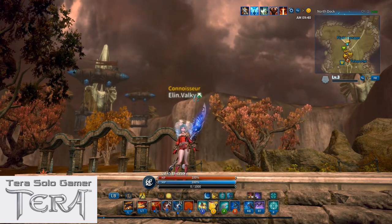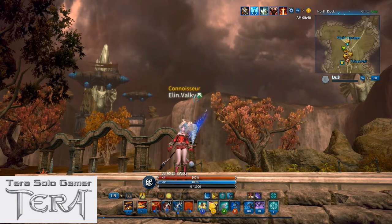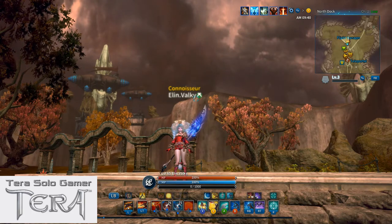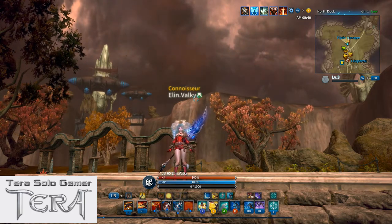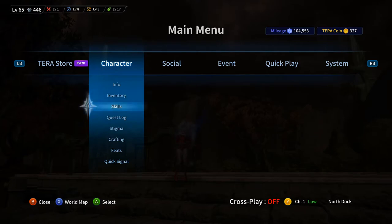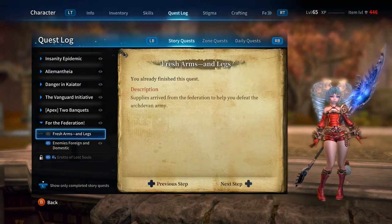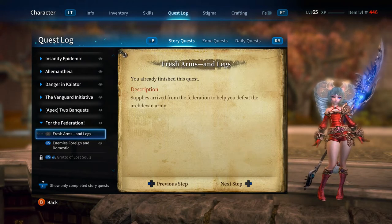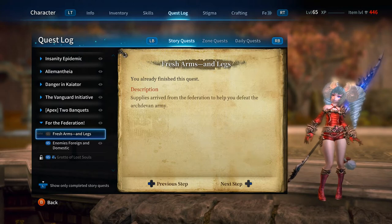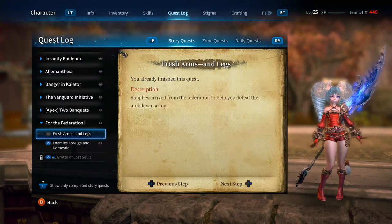To get the Transcendence Circlet in the first place, you first need to get your Daylight Circlet, upgrade that to an Entropy Circlet, then upgrade that to an Ethereal Circlet. Once it's Ethereal, you'll be able to upgrade it. For those of you who do not know, in your quests under For the Federation there is a quest called Fresh Arms and Legs. As soon as you get to level 65 that'll become available, and that's where you go to get your starter level in-game gear.